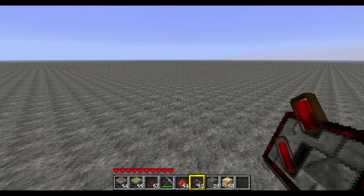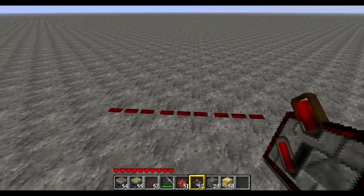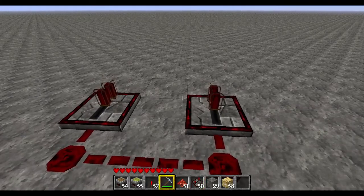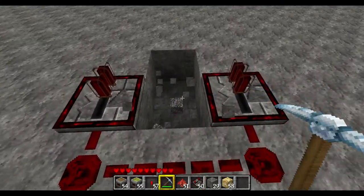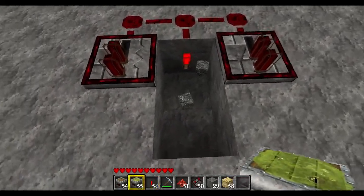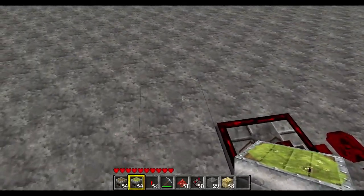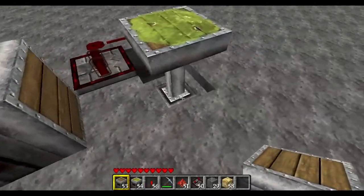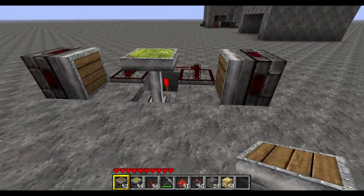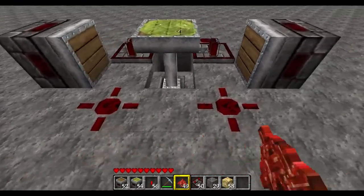What you want to do is start out with three pieces of redstone like that. Then you want a repeater either side. Take these two blocks, put this here. Get a sticky piston, put that facing up there. Then you want a normal piston — put them there. You want a piece of redstone here, a piece of redstone here.